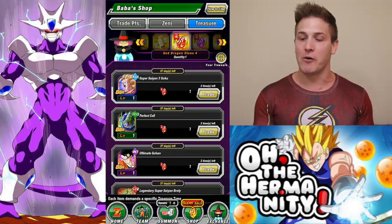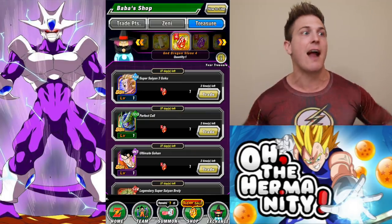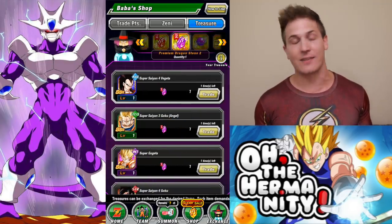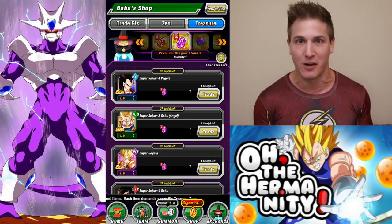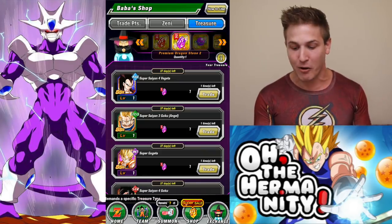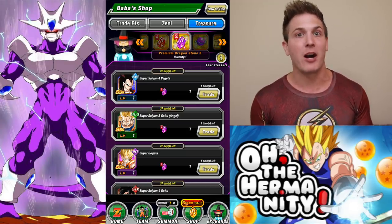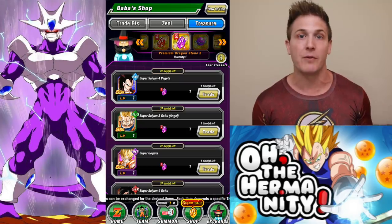So the red Dragonstone and the purple Dragonstone — obviously the red Dragonstone is something that every single one of us got as a present. The purple Dragonstone on the other hand cost some money. It was like forty-four dollars in the store as a super sale, but you got a hundred regular Dragonstones plus the purple stone, so it was a pretty good deal.